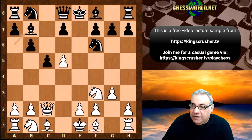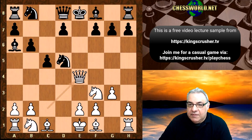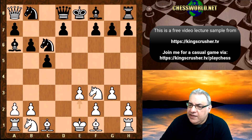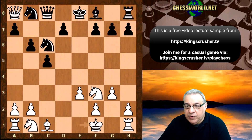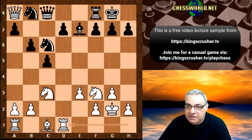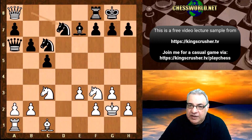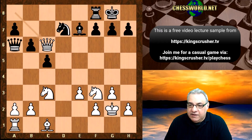If Knight takes d5 we can punish this with Queen e4 check. So if Ne7 we can take on a8 and the Queen's not really a prisoner there. We can play e3 instead of Bishop g2 to challenge the a6 Bishop, and in this position we can actually break the Queen out later if needed. For example, with Rook takes d7, there's no easy way for black to trap the Queen - we're going to get her out with advantage.